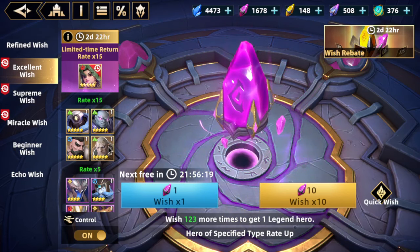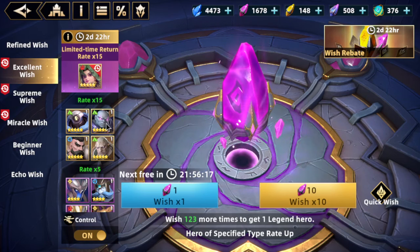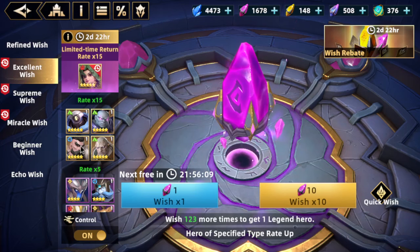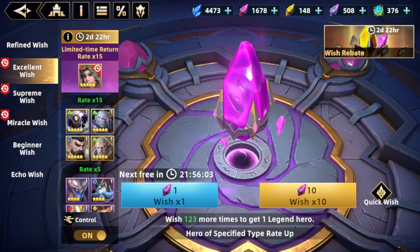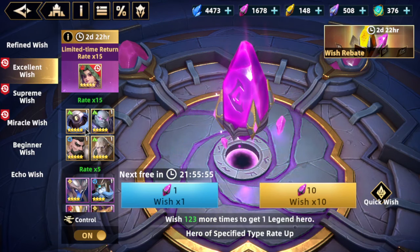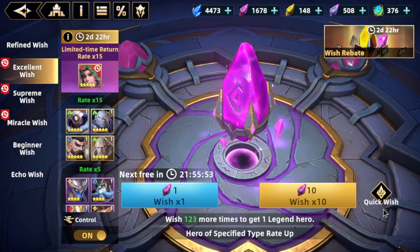Frinch does kind of the same thing as Mamouk — very similar function in the team. So again, if you're starting out, this is like a great banner to summon on. Good PvP setup. Alec is the only one that's not as useful, but Alec is still strong in PvP — he's still a viable hero to protect one of your main DPS away from any debuffs.